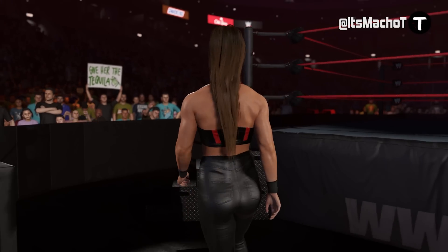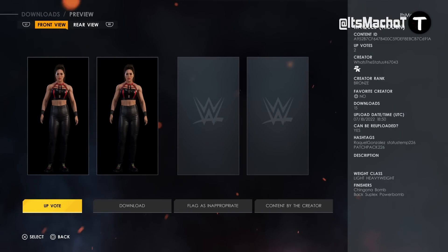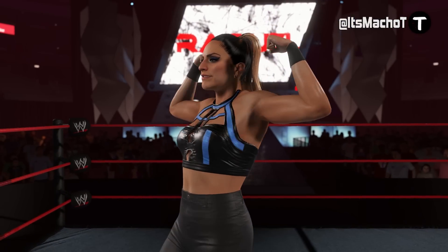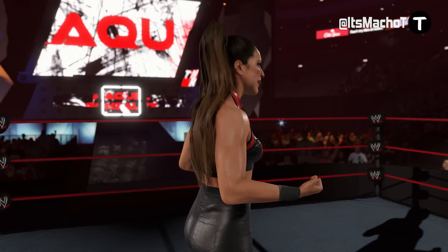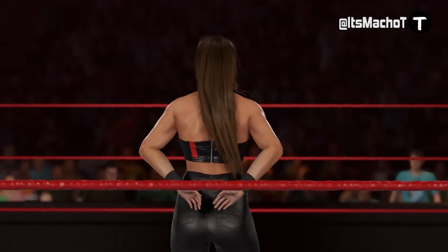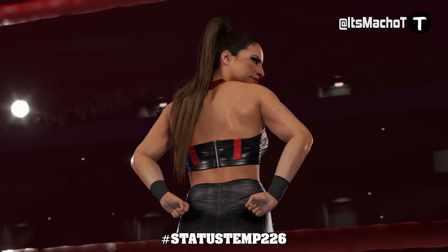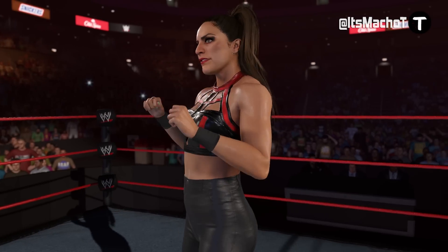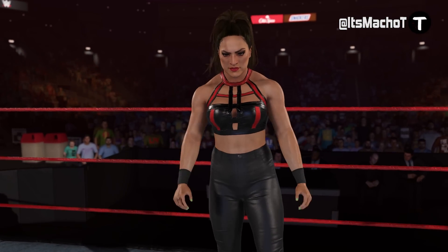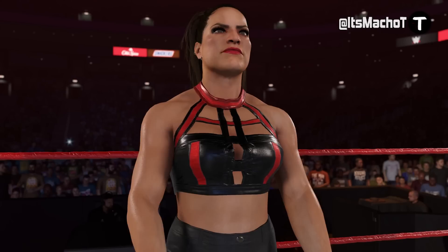The Raquel Gonzalez hidden model literally looks better than the default model they gave us. Why the original models are worse than the hidden ones is unclear, but at least we can get our hands on them through Community Creation. Use the hashtag StatusTemp226 or PatchPack226 to find them. This Raquel hidden model also features a black and red attire, instead of the default black and blue.